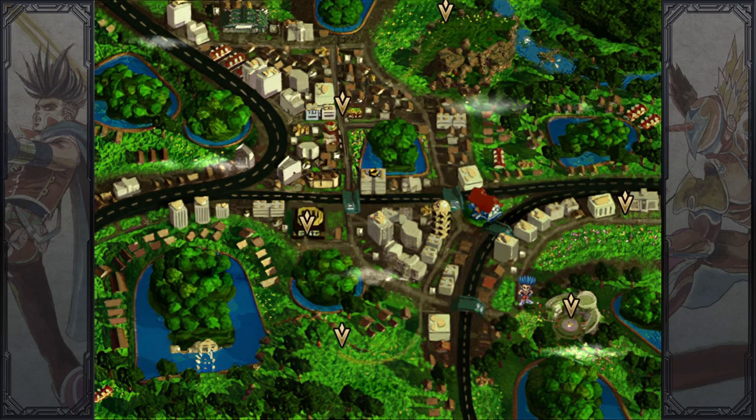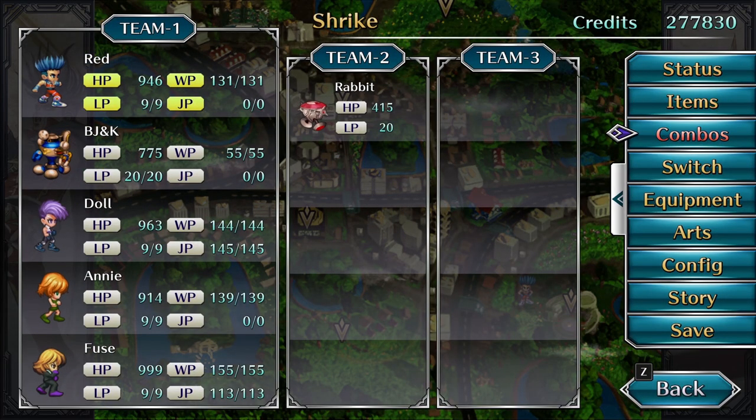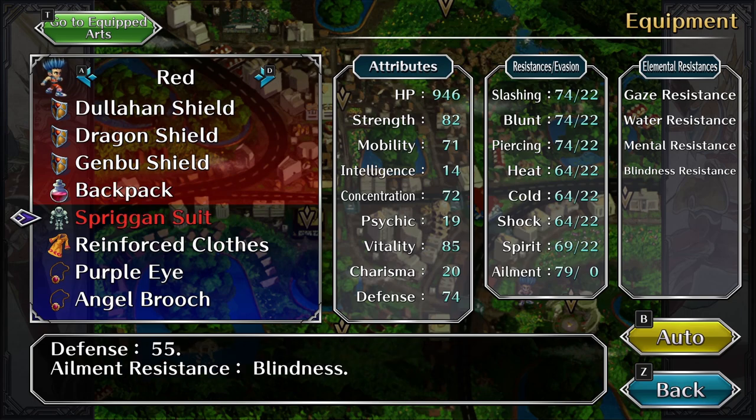We're going to start with the bodysuit. In my opinion, the best one you can get is the Spriggan Suit. There is a cheaper counterpart called the Power Suit, but I'm going to talk about later why I choose the Spriggan Suit compared to the Power Suit.